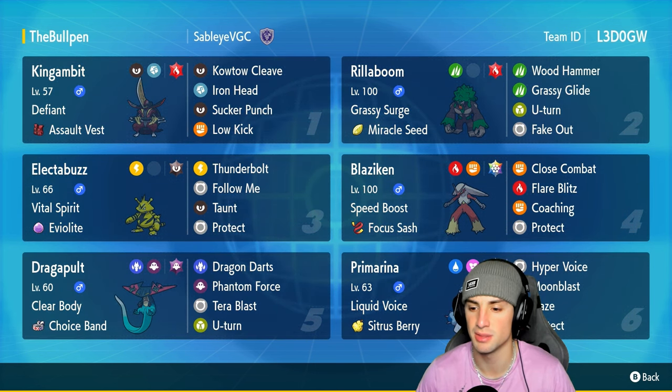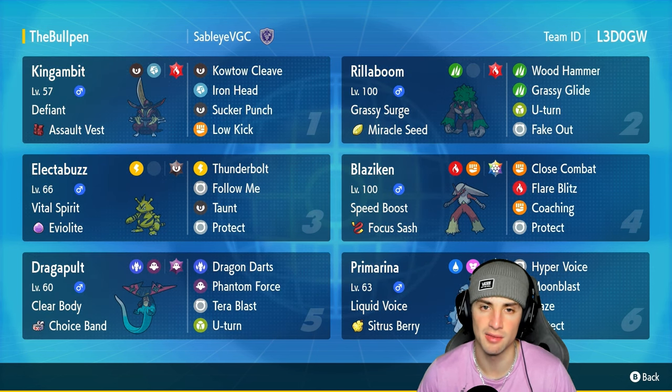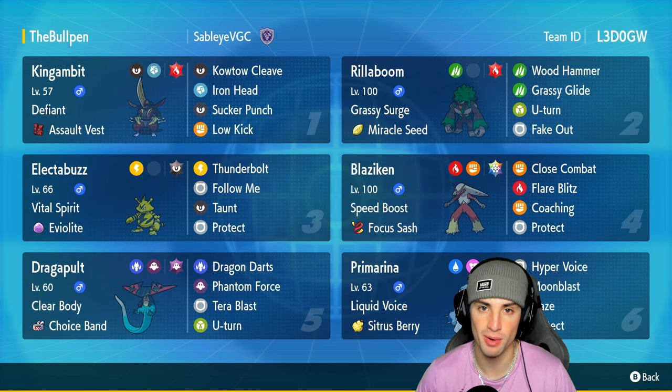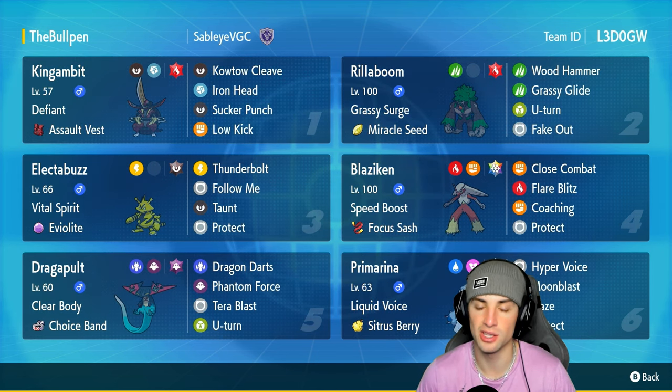Primarina is a nice big-time special attacker on today's team — it's got Haze to deal with Dondozo or other Pokemon that want to set up, and it also has Hyper Voice and Moonblast, obviously its best two STAB moves in the game. Rillaboom doing Rillaboom things. Kingambit there with Defiant to deal with Incineroar, and our final Pokemon is a Choice Band Dragapult doing crazy amounts of damage — we pair it up next to Blaziken, Coach it up, make it do even more damage.